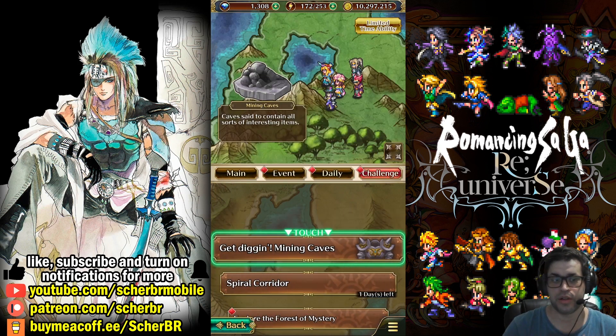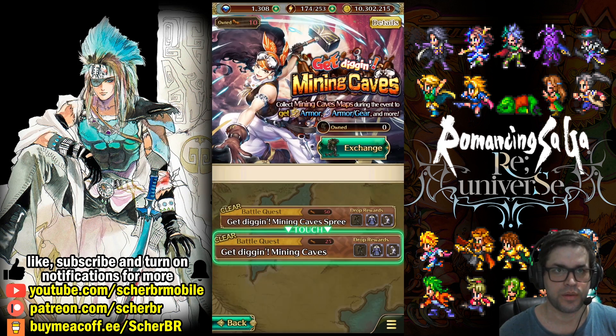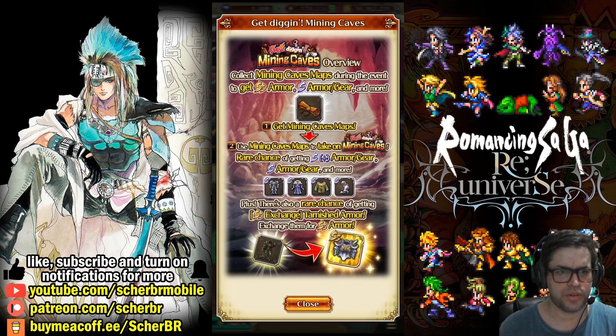I'll keep trying because we'll be getting more maps by logging. When it ends, we just have to wait for another Holy Stone Cave to be able to run this again. If you click on the details, you can see some information, but it's still not fully clear. It says: get digging mining caves overview — collect mining caves maps during the event by logging. To get SS armor, SS armor gears, and more. Use mining caves maps to tackle all mining caves and have a chance to get SS armor gear.